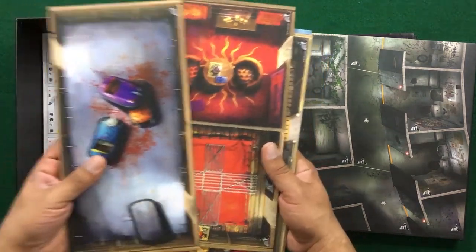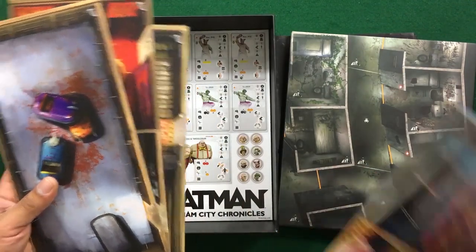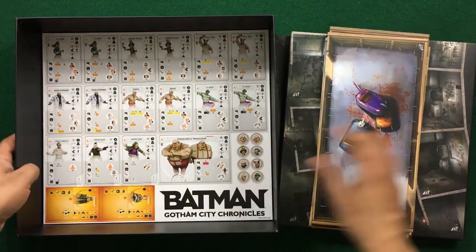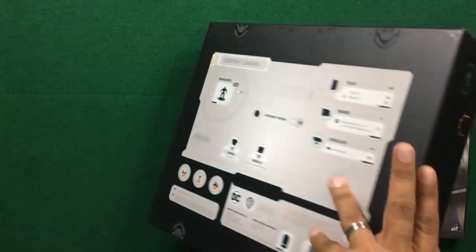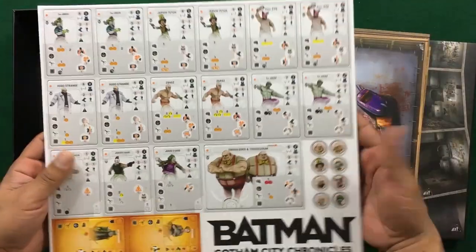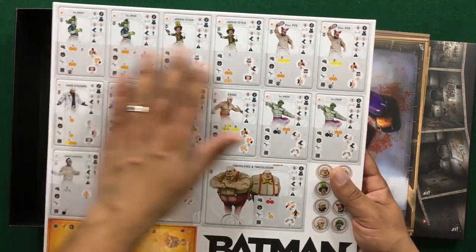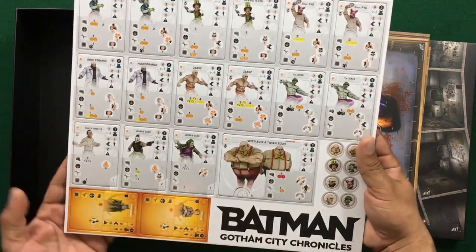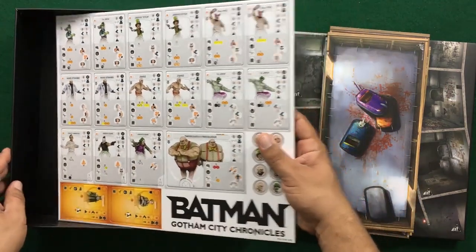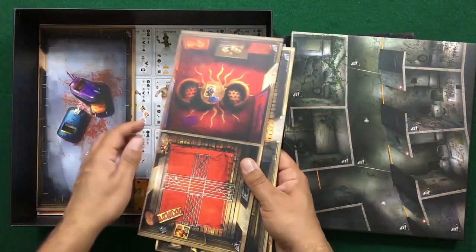So we've got another four extensions to the player board. As you can see, it should extend those areas nicely — four of them. We've got the Gotham City Chronicles enemies. As you can see, we have no allies here, just some new bystanders and civilians. So what I'm going to do is put that back in the box and lay them out nice and flat.